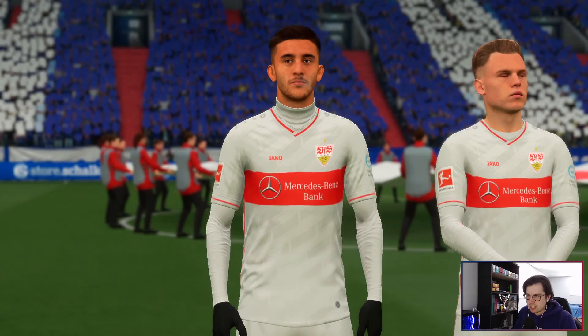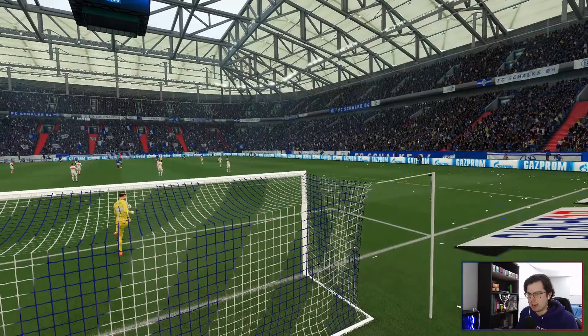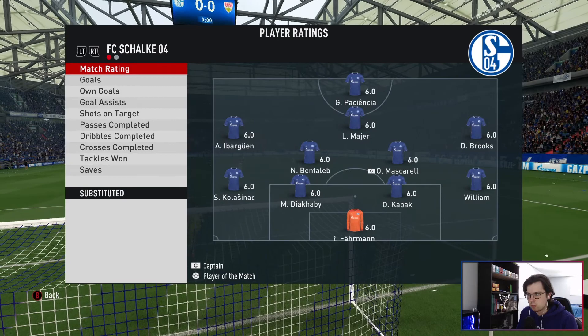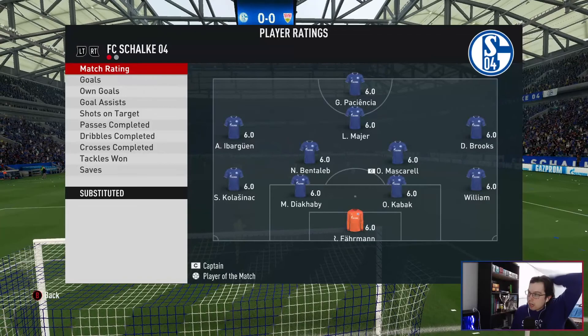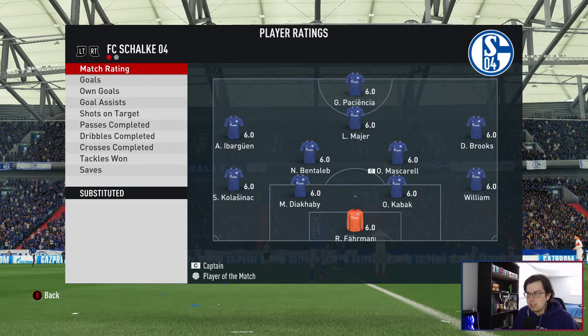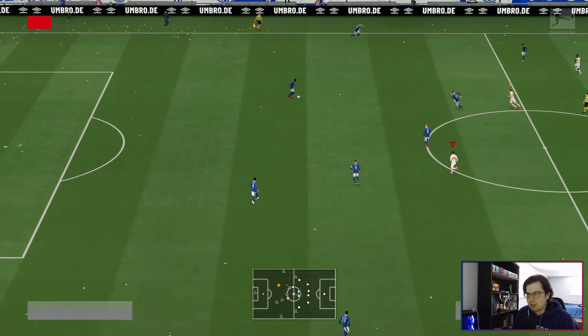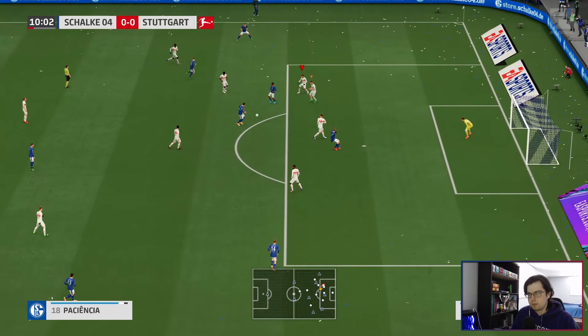We are here at Schalke away. The Wamingatuka party has been going crazy the last few games - he's got 4 goals in 3 games, been very, very good for him. We're going with the same starting 11. You can see Shade Kolasinac in there, Kabeck is still there in this save as well. They have Palencia up top and Diakabe. Pretty sure that's a former Leno player in the back line and Farman in goal. Definitely a very solid team we were expecting to compete with at the start of the season. Let's see how these sliders go and if it makes things a little more challenging.